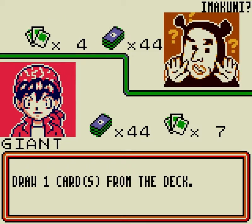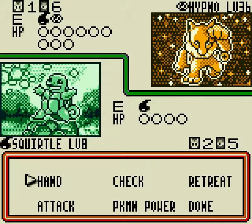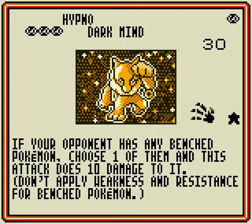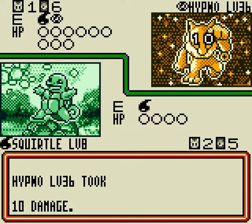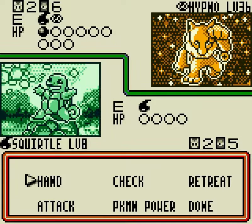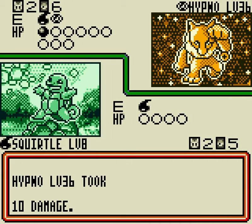The annoying thing about Imakuni's duels is that all of them are six prize cards, which gets annoying. Hypno has Prophecy — look at three cards on the top of either player's deck — and Dark Mind, an attack you may see in my deck because I have a Gengar that does the exact same attack. But it requires three Psychic Energy, so this thing really isn't going to be able to do much to us. Unfortunately we're not going to be able to do much to it for a while either, so we could be here a bit.